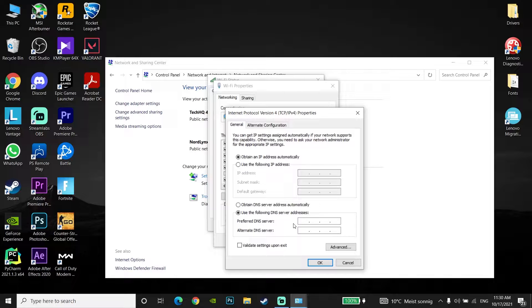Now just go and use a DNS server. For the first option, enter 8.8.8.8 for primary DNS and 8.4.4.4 for secondary DNS. Also, you can use Cloudflare DNS — enter 1.1.1.1 for primary DNS and 1.0.0.1 for secondary DNS.